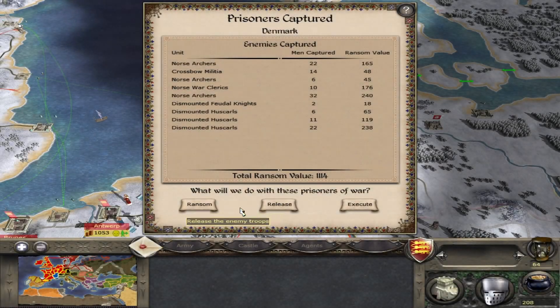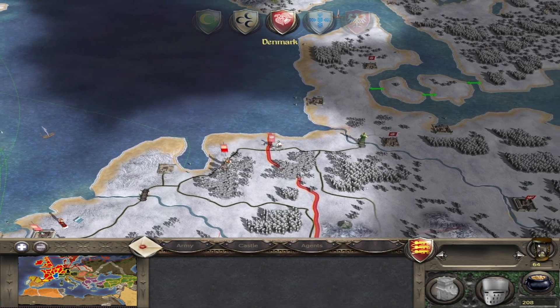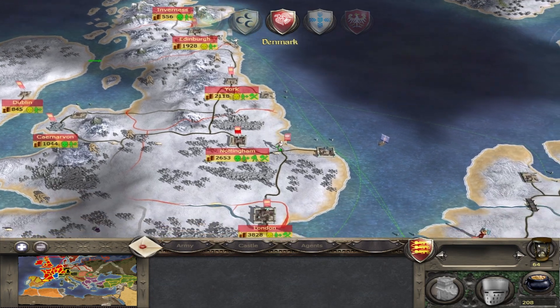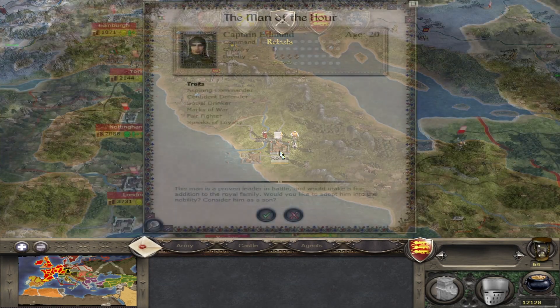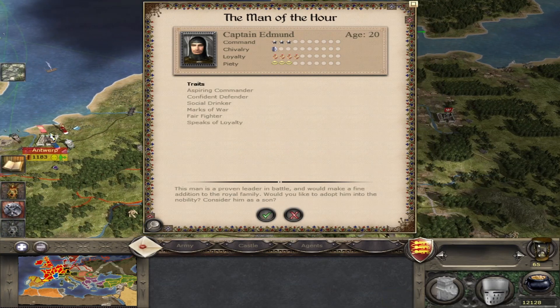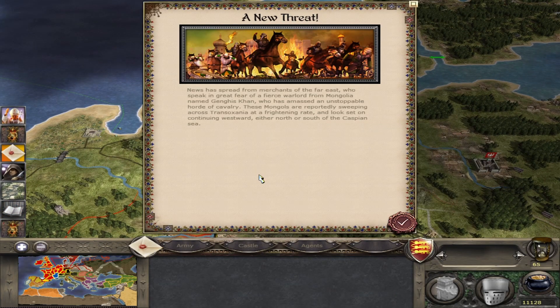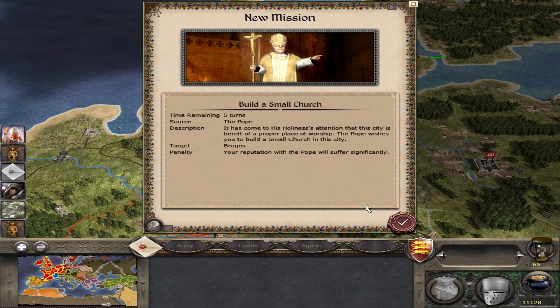I'm going to ransom them rather than release them — I'm assuming they would have executed our troops. Their army is retreating. Are they going to try to get off the British Isles? Let's chase them down. Captain Edmund is the man of the hour. There's a new threat: news has spread from merchants of the Far East of a fierce warlord from Mongolia named Genghis Khan, who has amassed an unstoppable horde of cavalry. These Mongols are sweeping across Transoxania at a frightening rate and look set to continue westward.